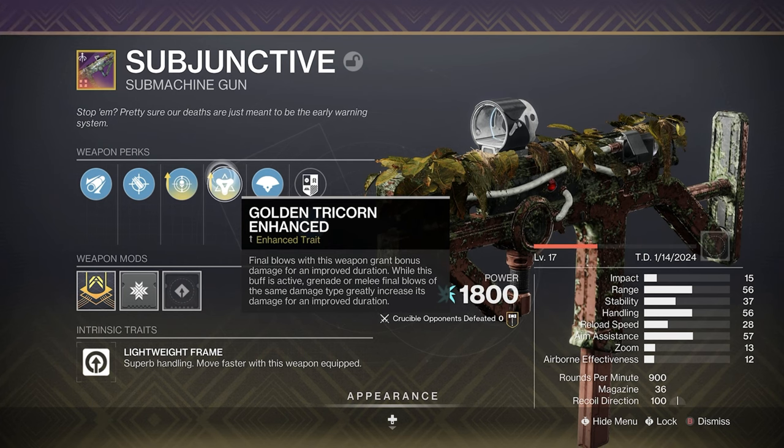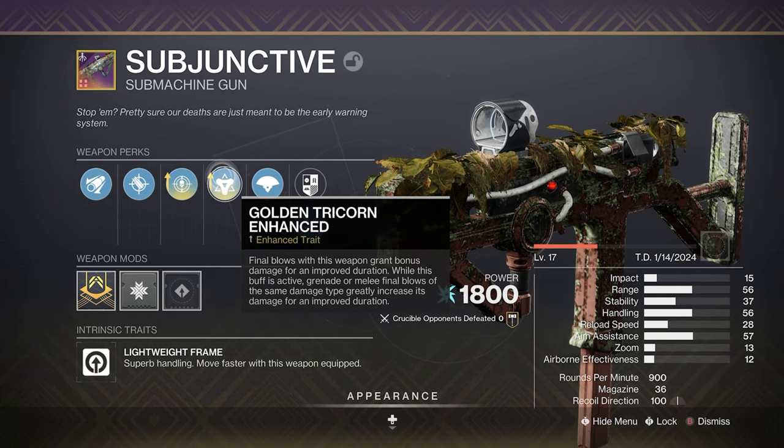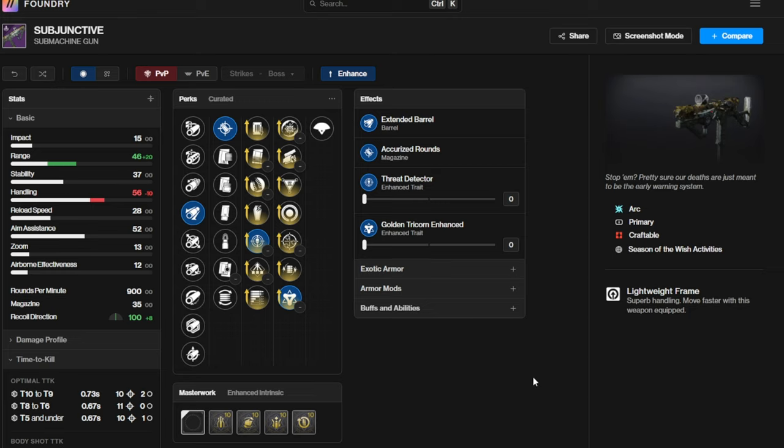We also have Golden Tricorn Enhanced — a newer one for me on submachine guns. Final blows with this weapon grant bonus damage for an improved duration, and while this buff is active, grenade or melee final blows of the same damage type greatly increase the damage for an improved duration. To show how good these perks really are, I'll hop on D2 Foundry to show you guys how much the buffs actually add.